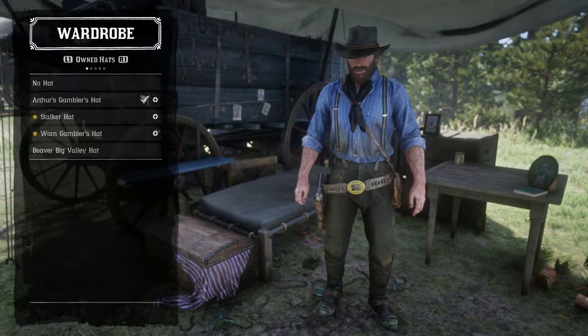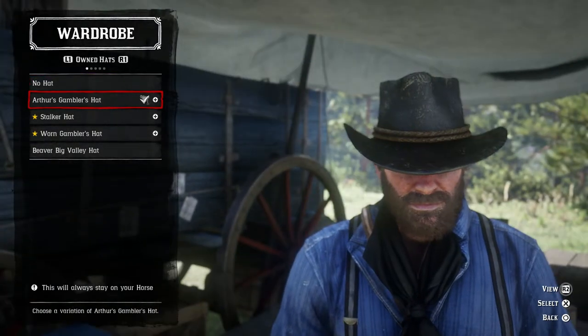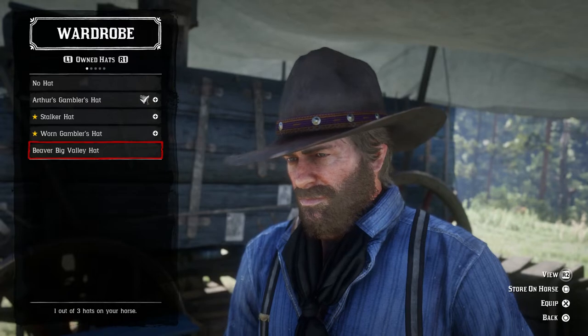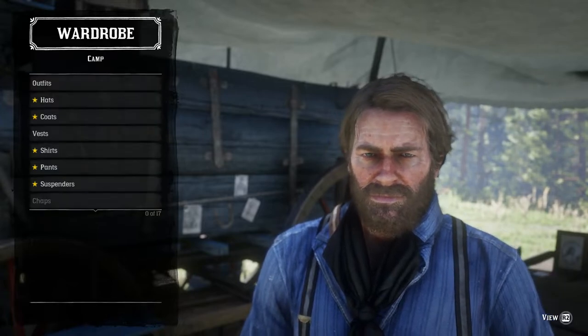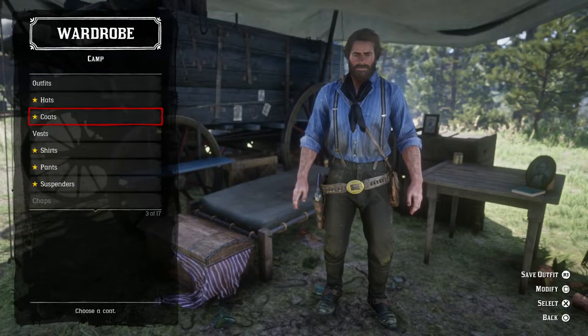There were 10 outfits total — I put that on the horse already. Let's show all 10. Arthur's gambler's hat, stalker hat — not sure about that one. Worn gambler's hat for when you're stalking someone. Remove it — big valley hat, not bad. No hat — that's bad, isn't it? Looks proper different without the hat, makes him not a cowboy anymore.